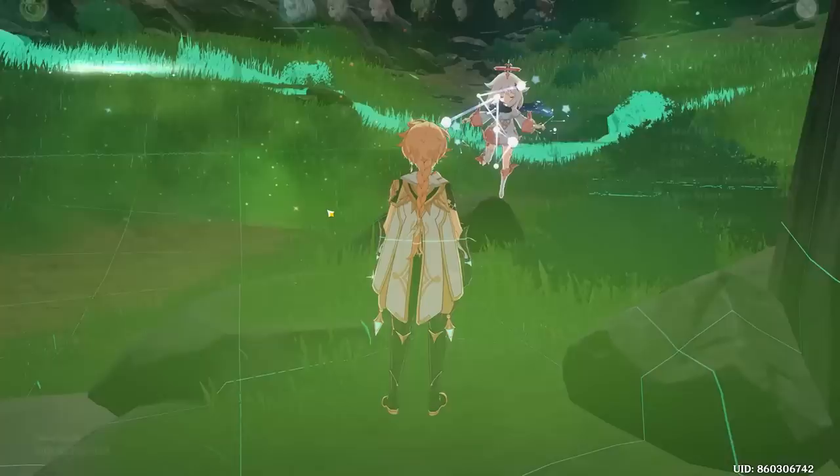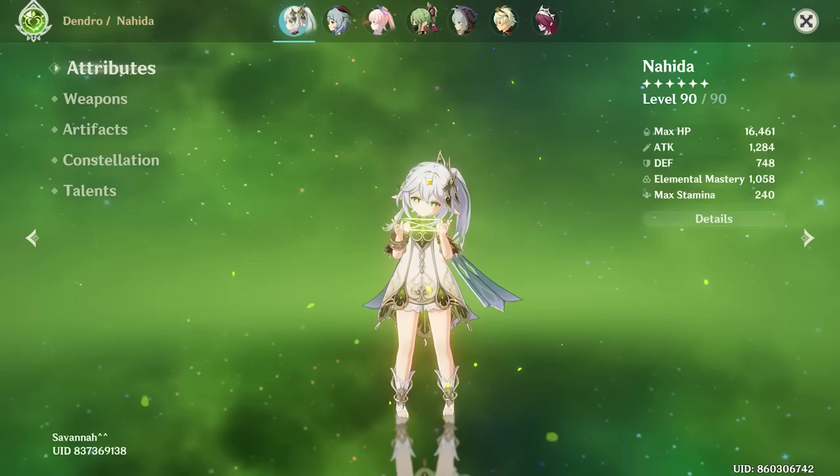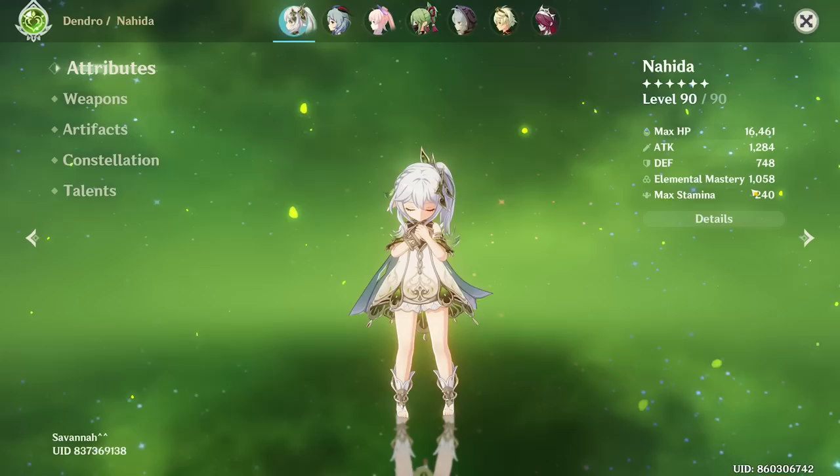First up, we have Savannah and they wanted me to review their Nahida — level 90. I don't think we've reviewed a Nahida yet on this series, so I'm looking forward to this one. Wow, 1000 EM. That's nuts.